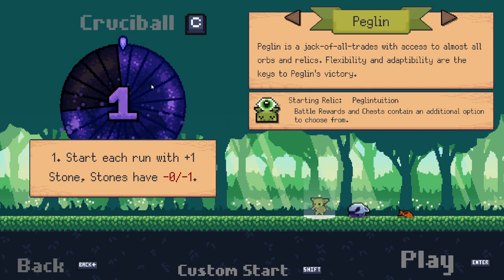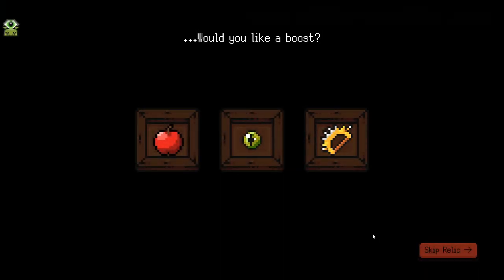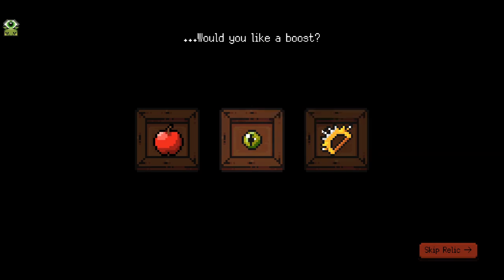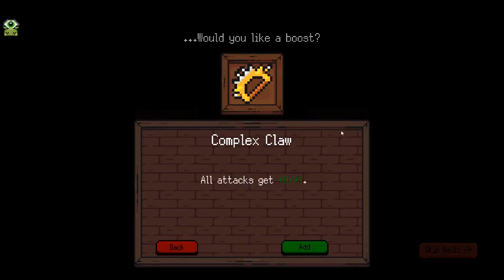I have a Crucible 1 — at the start of each run with plus one stone. You know what? We could decide we're not gonna have the Crucible! Let's just instead play a standard game with the Peglin, who has a starting relic of Peglin Tuition! Battles, wards and chests contain an additional option to choose from. Let's go! Would you like a boost? 15 bonus hit points, orb and relic battle rewards contain an additional option to choose from, or just more everything! Let's go with more everything! Why not?